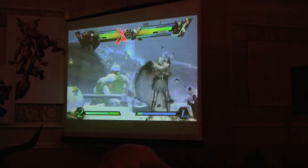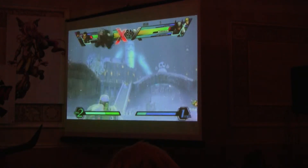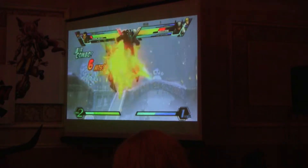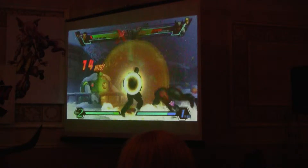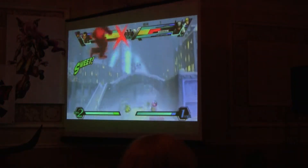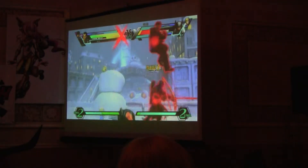X Factor — another good part about X Factor is it stops anything you're doing: specials, normals, supers, even blocking. That's right. If another player is attacking you, you can press X Factor to stop blocking and try hitting them before they hit you again. It's a dirty, dirty tactic. Nick went for an X Factor and dropped his combo. He's safe with that early in X Factor — he's too fast to be punished.